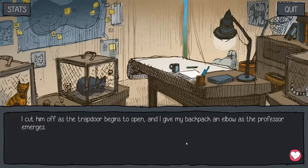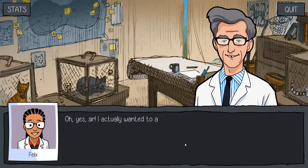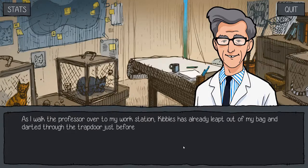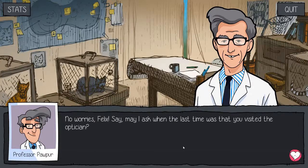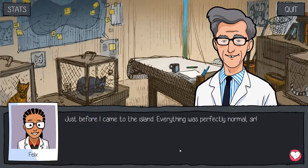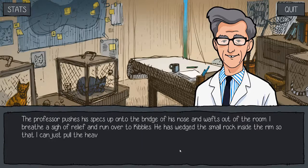I give my backpack an elbow as the professor emerges. Ah, good day, Felix. Beginning on new samples, are we? Always good to get a head start. Oh, yes, sir. I actually wanted to ask your opinion on this one. As I walk the professor over to my workstation, Kibbles has already leapt out of my bag and darted through the trapdoor just before it closes. Actually, I see what I've done — I misread the 843. That all makes sense. Sorry to waste your time, professor. No worries, Felix. Say, may I ask when you last visited the optician? Just before I came to the island. Everything was perfectly normal, sir. That's why I wear glasses. Your professor pushes his specs up onto the bridge of his nose and wafts out of the room. I breathe a sigh of relief and run over to Kibbles.